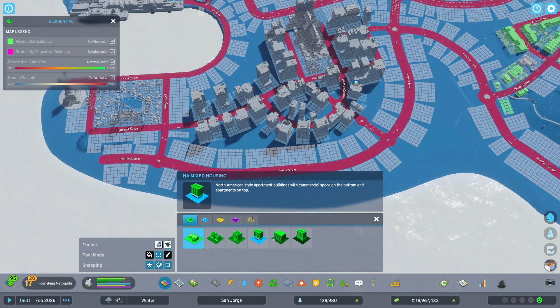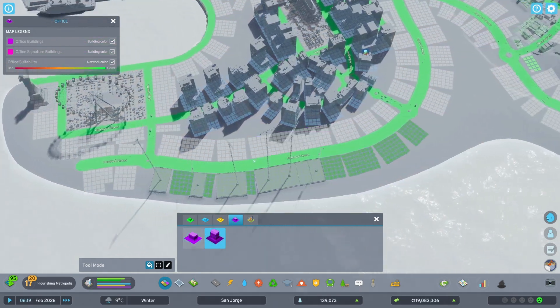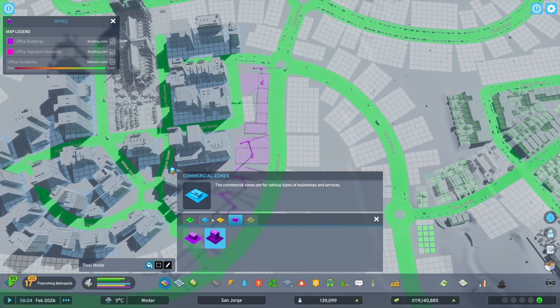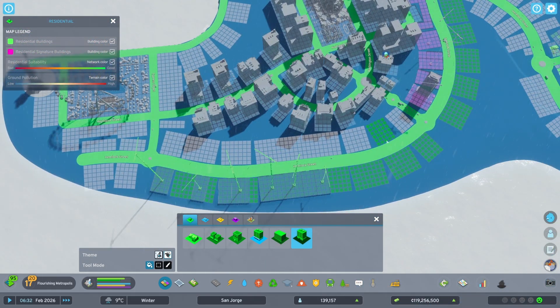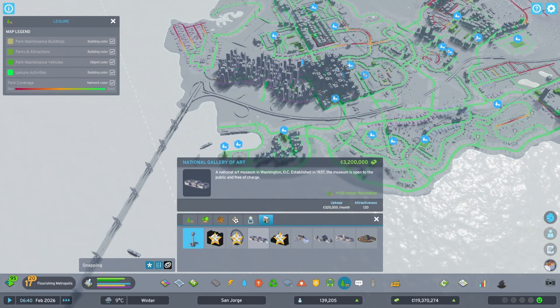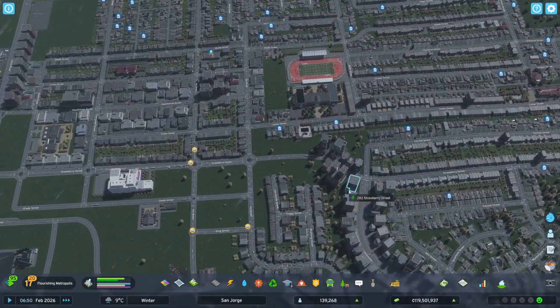I wouldn't mind putting some larger housing along here because I think having a water view would be kind of cool. There's a bit of a discrepancy with businesses wanting more customers around here, so if I put in some of this very tall tech-style office stuff it'll have somewhere to go. Typically the large offices end up being software and stuff like that. I also want to put the National Gallery of Art down — I'm tempted to put it within this area so it has a good area of effect.